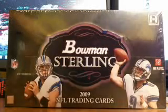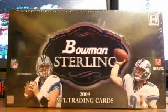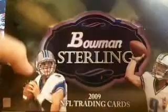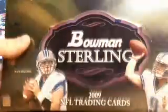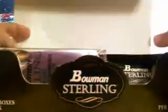Hey everyone, DizzyDeeSki here. I'm going to do a one-box break of 2009 Bowman Sterling football. Today is July 30th. I just picked this box up off eBay. I was looking at prices on Arian Foster cards and I thought they looked pretty attractive, so I thought I'd try a box of Sterling. I think there's maybe a 50-50 chance I'll get one — maybe less than 50-50. But even then I figured, well heck, there's Matthew Stafford and that other quarterback in New York. So we'll see how it goes.